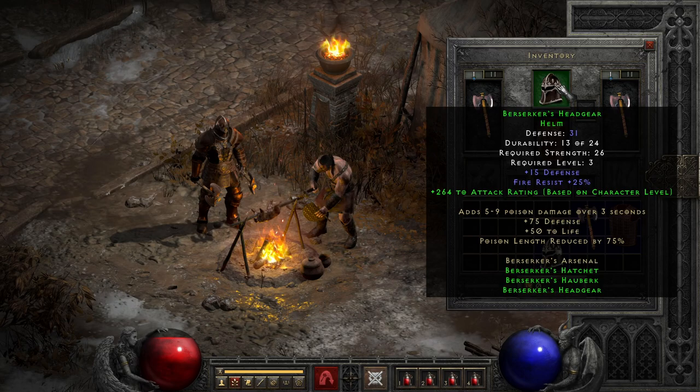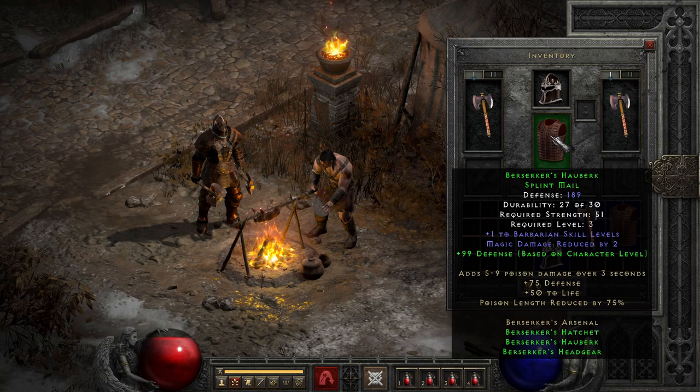It's also the part that gets a nice partial set bonus by gaining a small attack rating boost based on level when paired with any other part of the set. This coupled with a 50 life boost makes it reasonable, but unfortunately even at level 6 you end up with a much better option even in just sets, with the ability to wear Saigon's.